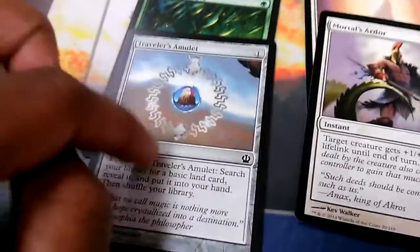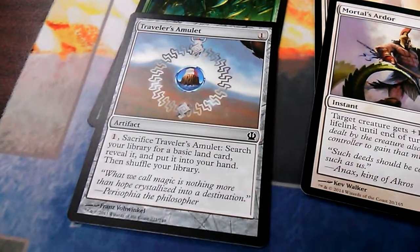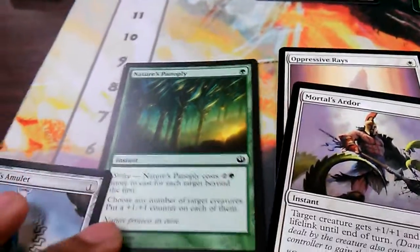For non-creature spells: Traveler's Amulet — the reason I'm playing it is because I did splash an island. I splashed blue for Agent of Horizons, because you need the island to activate his ability, and also for Feral's Enlightenment, which I'll get to later.